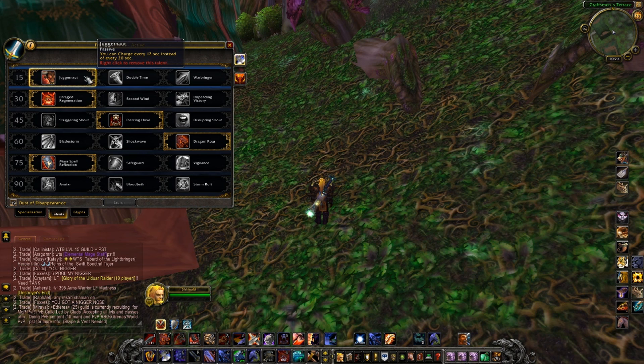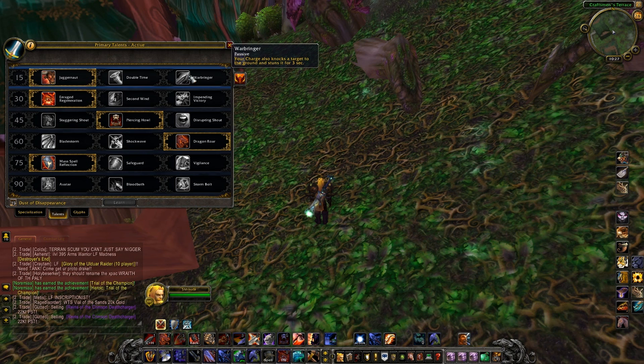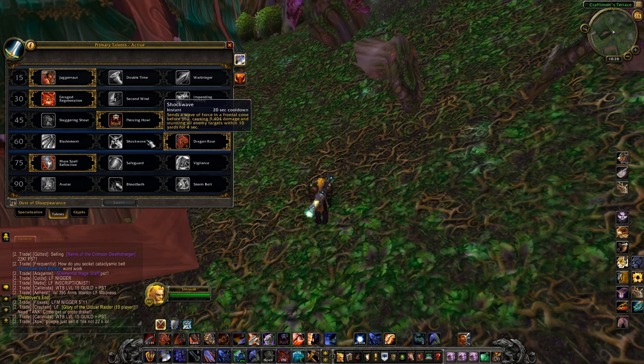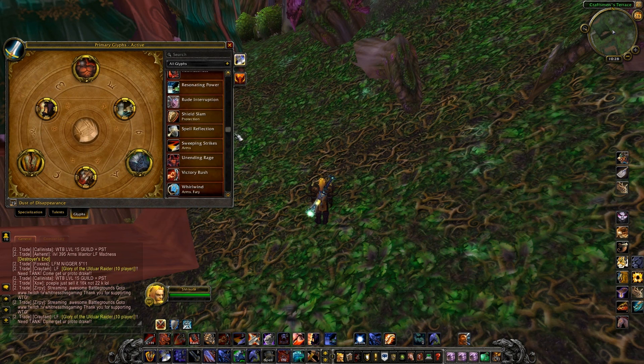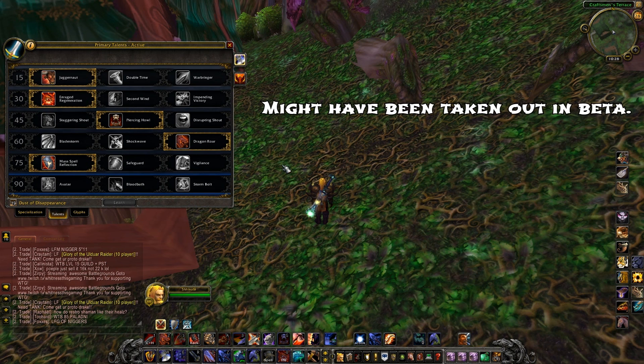Double Time is nice for maybe grouping up mobs, maybe in a fury AoE spec. For Arms I think Juggernaut is the best choice. Warbringer has a three second stun which I understand, but 20 seconds for a charge cooldown - not a big fan. There's going to be a stun-type spec coming out over time because you have things like Warbringer, Shockwave, and even a glyph that will also stun someone.